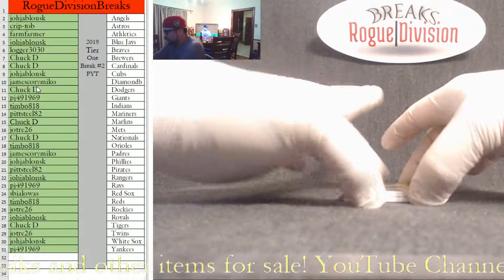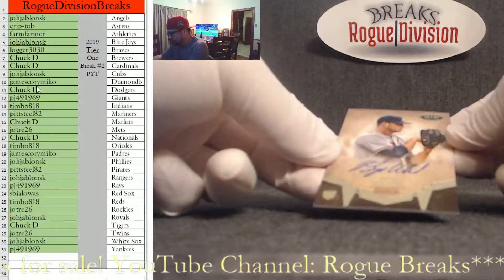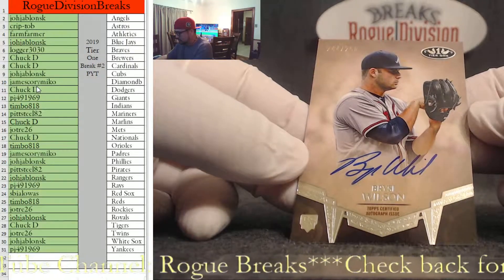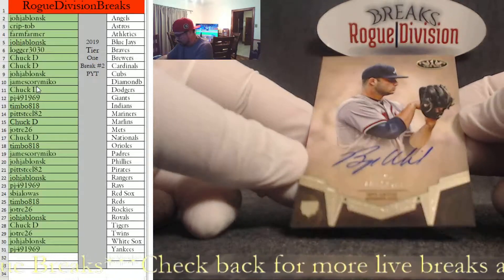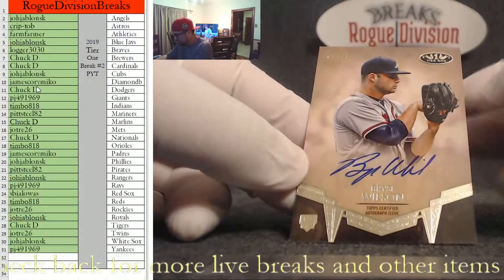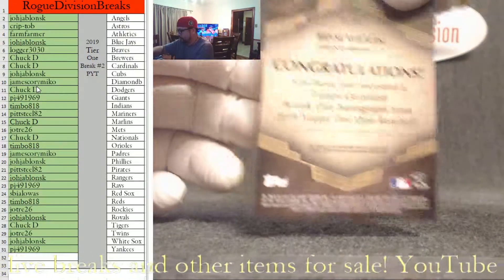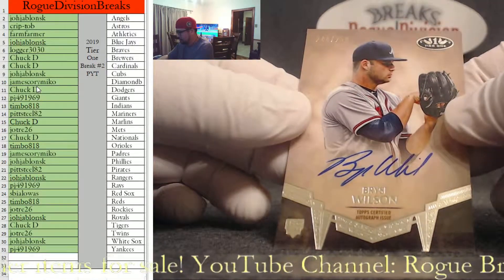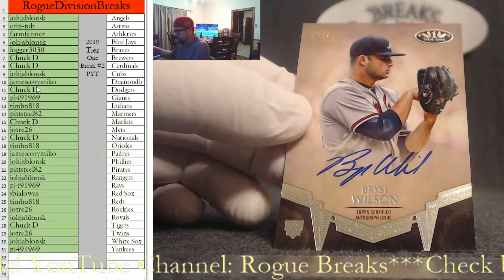Here we go everyone. For our first card, our auto is going to be a Bryce Wilson, 244 of 250, on-card signature for the Atlanta Braves. That's going to go out to Logger 3030. That is a nice card.